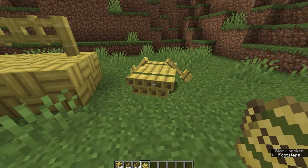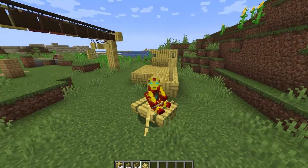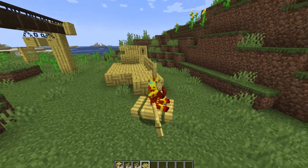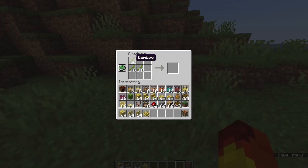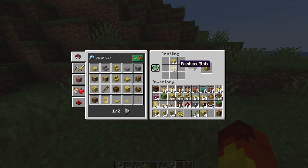I do really like the boat design for this wood type. Let me know in the comments what you think of this new wood type and everything that it brings to the game. To craft the planks, you need just four bamboo, and then it is three planks to make six slabs, and then two slabs to make a mosaic plank.